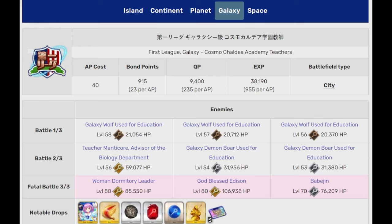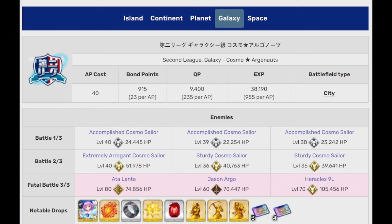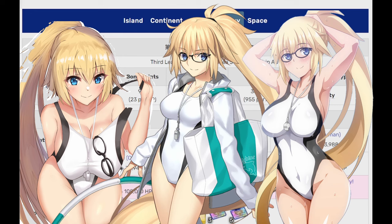If I had to pick neutral options, I would say Summer Kama for Arts, or Dante's for Quick. In the second league, you will face 3 waves of Berserkers, with 1 Archer and 1 Saber in the last wave — go for either neutral damage for the Knight classes, or simply go for Buster Farm if you have refund problems. The third league is my favorite, and there are 3 waves of Sabers. I will be farming with Summer Joan.